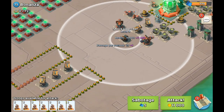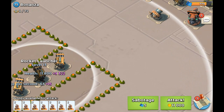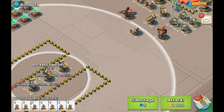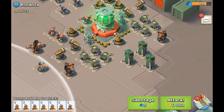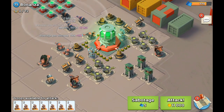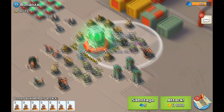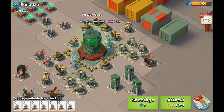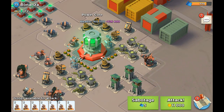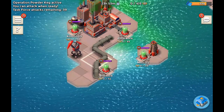We got a shock launcher over here. This shock launcher is in range of the second rocket launcher, so that's something to take into consideration. But if you're attacking from the right side, it shouldn't be a problem. Then we got some cannons at the top, some mortars as well — eight machine guns in total and three sniper towers, with a total health pool of 286,000 health. We have Operation Powder Gag, base Bonanza.